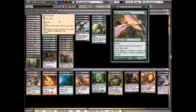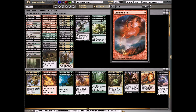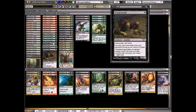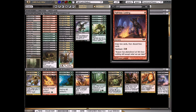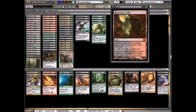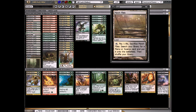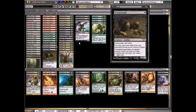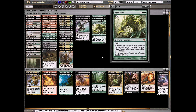To round out the deck, we have Birds of Paradise for mana — helps us get ahead and also helps us cast Vengevine. Four Lightning Bolts to stay alive, and a couple of Abrupt Decays. The mana base is pretty standard for a Jund-type deck: Blackcleave Cliffs, Blood Crypt, Copperline Gorge, fetch lands like Marsh Flats and Bloodstained Mire, Overgrown Tomb, Twilight Mire, a Swamp, and a Forest. The main deck is really tight and works very well together.